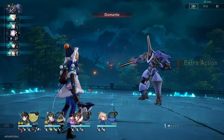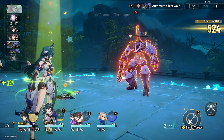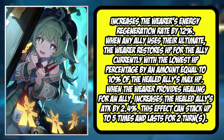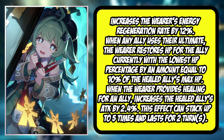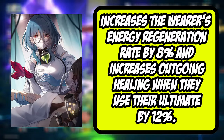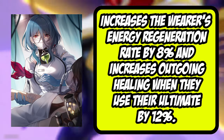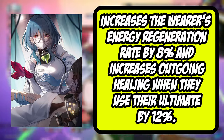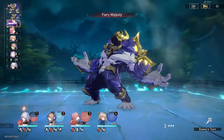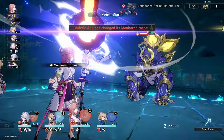Her best-in-slot light cones are the Bailu five-star light cone or the new Knight of Beauty light cone from Huohuo. I don't have either, so what I'm using is Post-Op Conversation. This increases energy regeneration rate and increases outgoing healing on the ultimate, which is the thing you're using most frequently — meaning big team heals and getting that ultimate back up quicker. I have mine at S5 but you can use it at S1. This is my top recommendation.